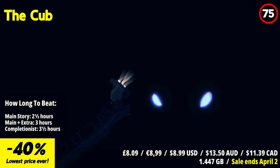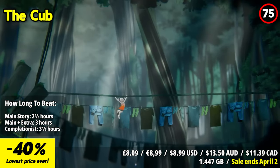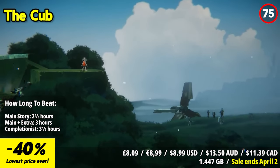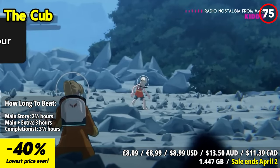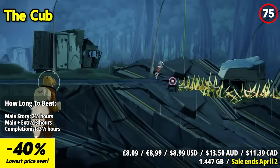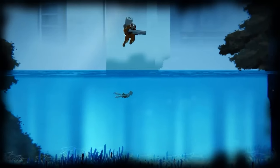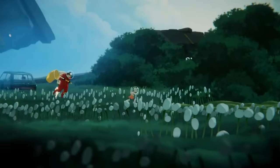The Cub takes you on a thrilling journey through challenging platform parkour reminiscent of classic Sega games from the 90s. Traverse through the remnants of humanity, outsmart evolved wildlife and dangerous hybrid flora, solve environmental puzzles, and evade wicked humans in a twisted apocalyptic safari hunt. Follow the story of a hunted cub, a small child who developed immunity to the hostile planet after the great ecological catastrophe. Pursued by those who fled to Mars, the cub embarks on a desperate journey of escape, exploration, and discovery through the urban ruins of humanity, facing frantic cat-and-mouse chases along the way.